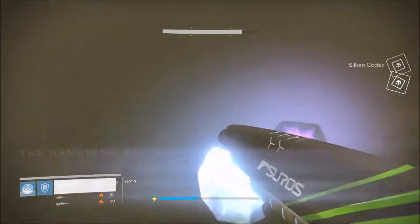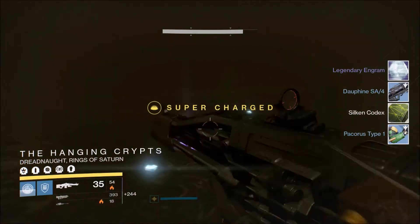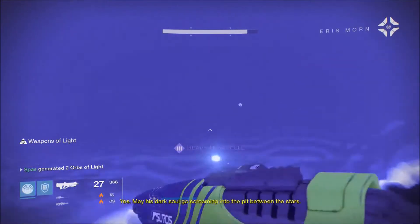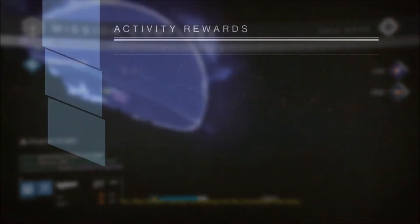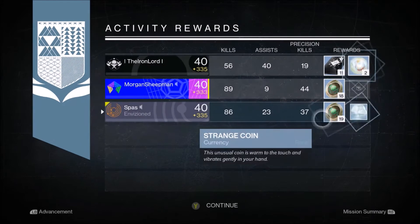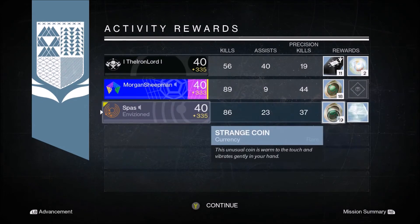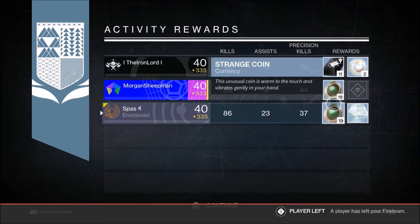With my Titan I get two blues and a legendary engram for class items — really don't need that since I already have all my class items at 335. The strike ends, I dance, and on to my final character rewards. My Titan dropped 86 kills. I get some strange coins; other people got Three of Coins and strange coins as well, so there were a lot of coin rewards in this Nightfall.